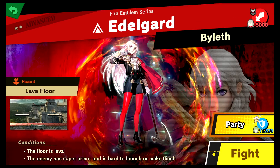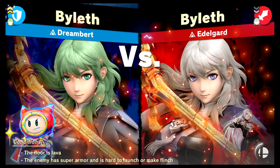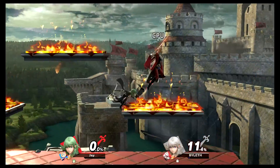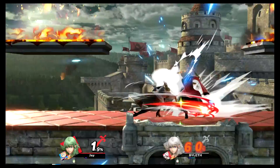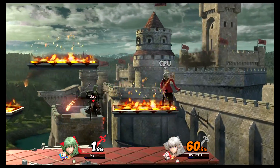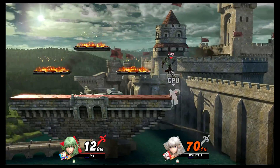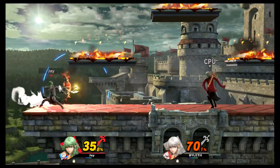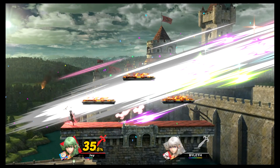Got him! Edelgard time! Floor is lava, enemy has super armor - he's hard to launch or make flinch. Excellent. That's cute. Oh lord, the damage! Oh, that was risky and dumb - oh man, okay. Oh no, I pulled the dumb. Wow, that is so strong.